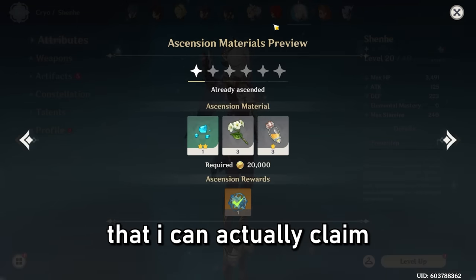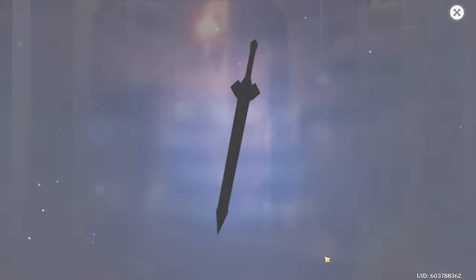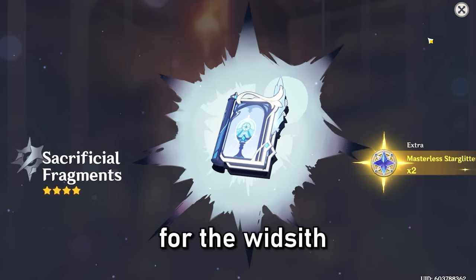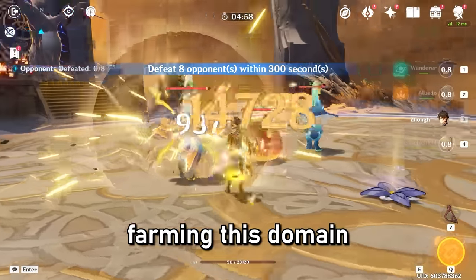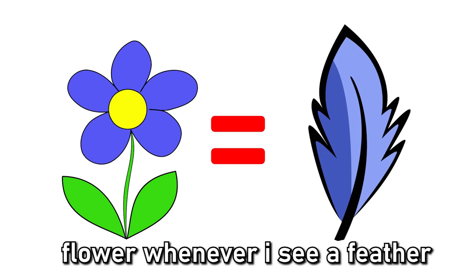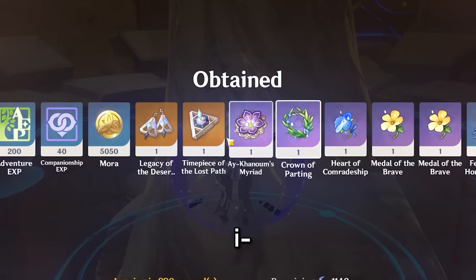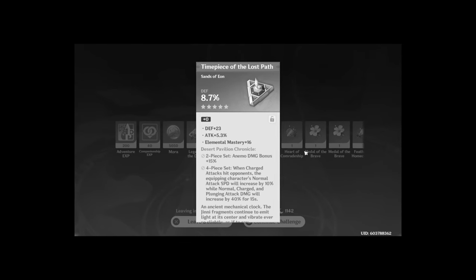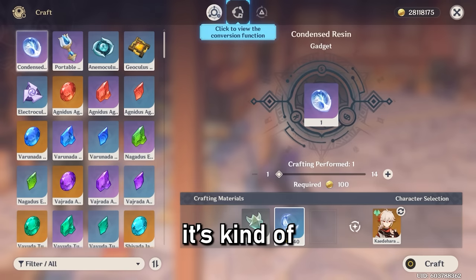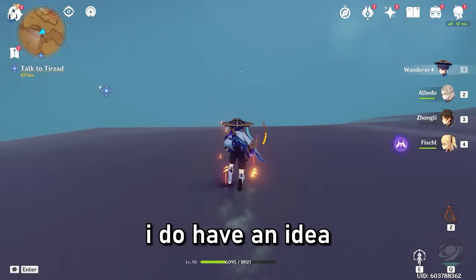I just realized I have some Acquaint Fates I can claim — I have 12 in total. I might roll until we get a purple. We got a purple character! I was hoping for another Widsith refinement, but it's fine. Let's keep farming this domain. I am just speed running these domains. I really just want something crazy — give me a crazy artifact. We got no good circlet and no good sands. I'm now seeking help. Honestly, I forgot all the Fragile Resin I used earlier and it's lowering down every time I use my condensed resin. So far we're not getting the greatest artifacts, I'd say.